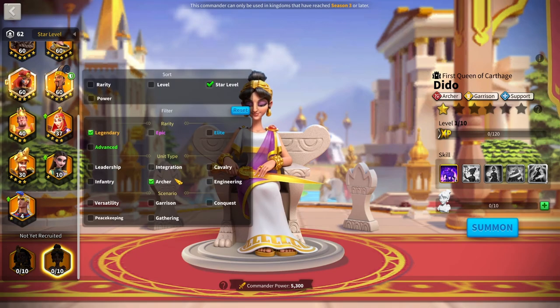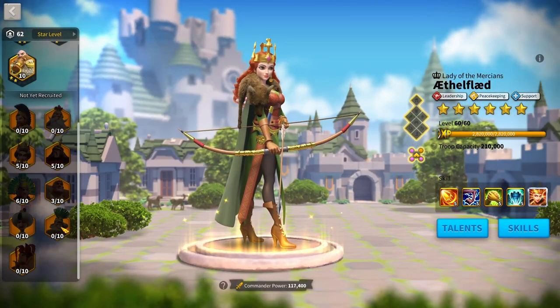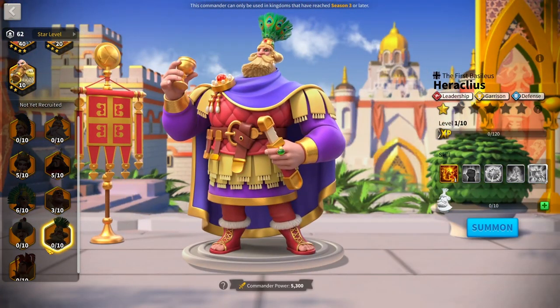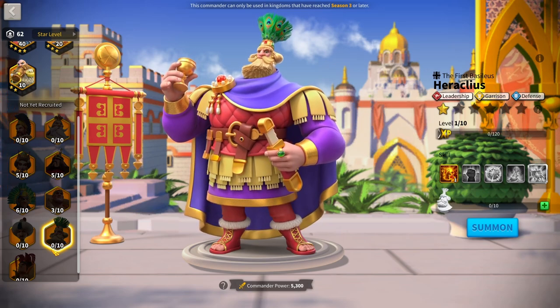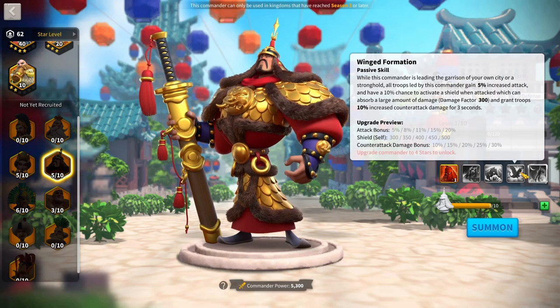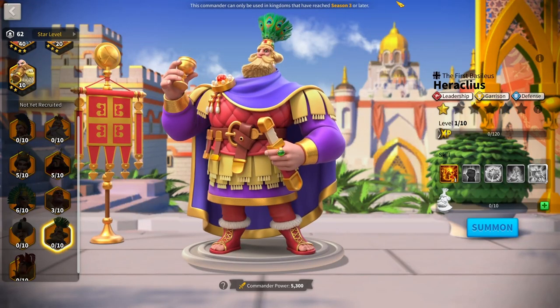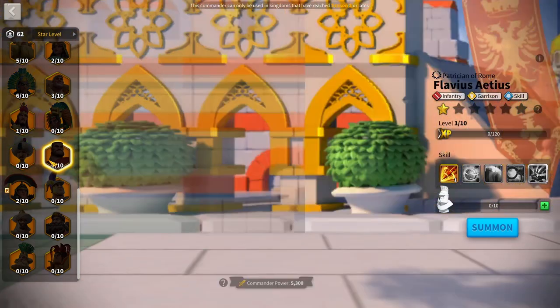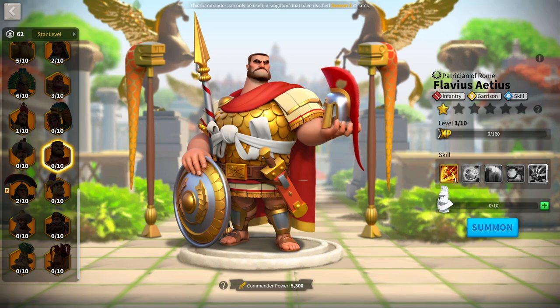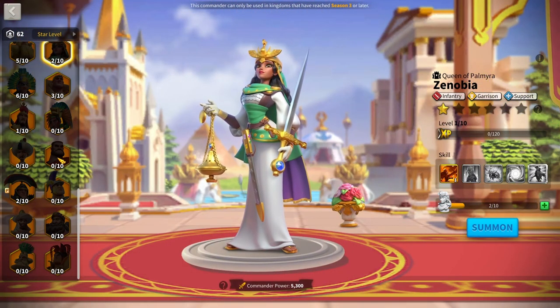For the overall rankings: at rank five, I'd give it to Heraclius plus YSS. YSS doesn't need a specific troop and neither does Heraclius, so if your kingdom is low on troops just garrison Heraclius with YSS. At rank four, we have Heraclius plus Flavius. Flavius is probably the weakest of the current meta garrisons — he still trades well, but his pairing with Xeno isn't as strong as current options.